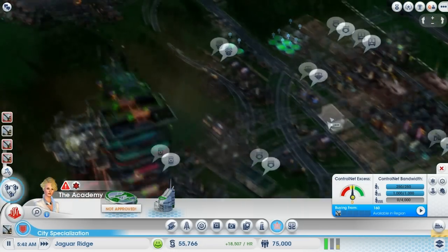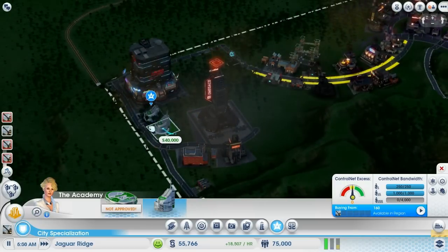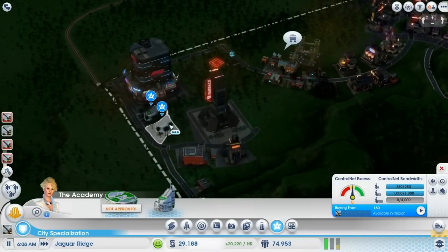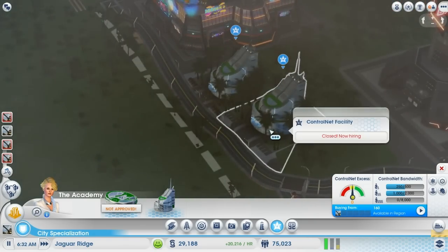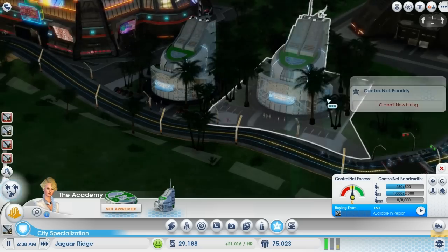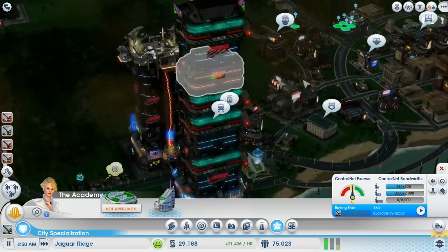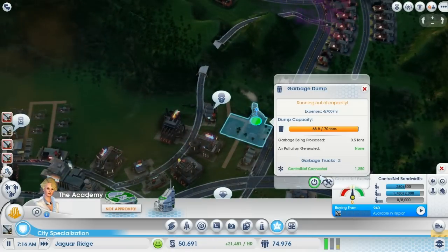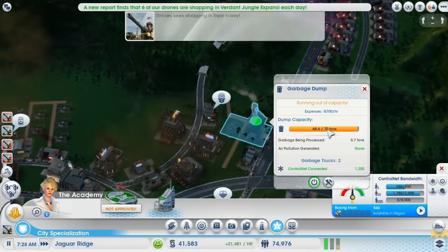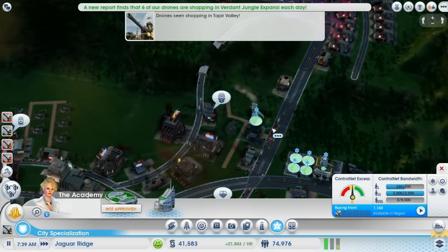We've got buses coming in and out of here as well, so that's not to worry. I'll place this here as well so I'll get some more medium and low wealth people in here. That's an interesting shape for that building. Soon people should fill up over here and they'll help us out a lot. All of this is working as well, which is great.